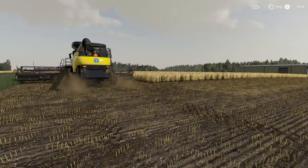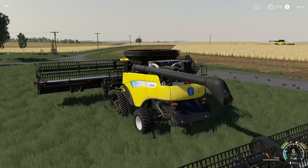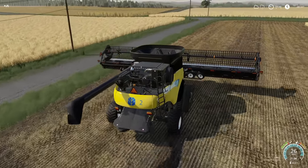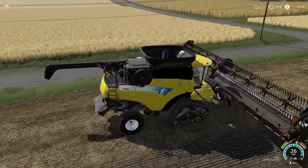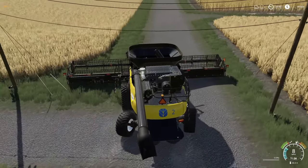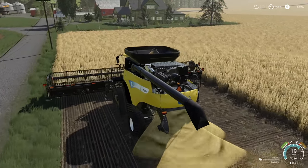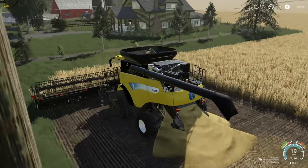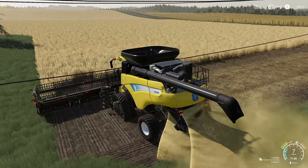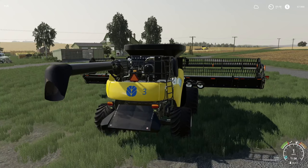Headlands are done — got two headlands all the way around with about 24,000 liters in there. Let's jump around to combine number two. I think we're going to put this one on our side fields — that's fields 41 and 42 on our left. With these we're going to run two headlands, but this particular field only needs headlands at the bottom. All I have to do is hit two headlands at the bottom, crank the worker on, and then hire a third worker on our biggest field, which is fields 30, 31, and 32. That's combine number three — these combines are amazing.